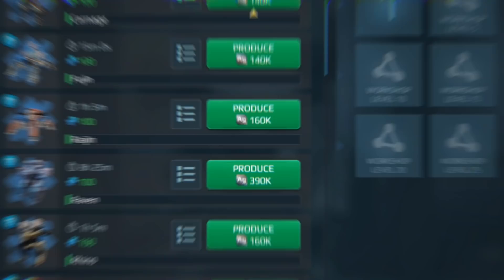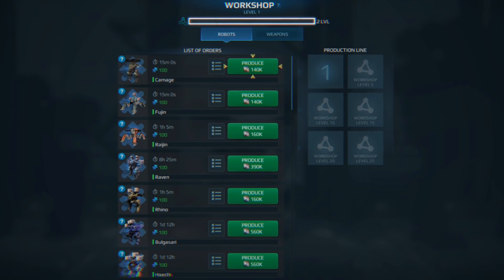Technically, the new workshop makes everything you see obtainable with silver, the most basic WoW Robots currency. You choose an item, spend some silver coins, and get exactly what you ordered later.